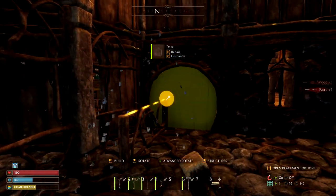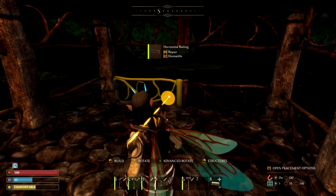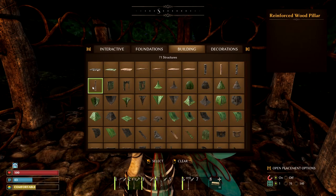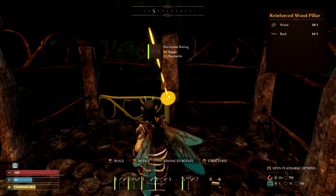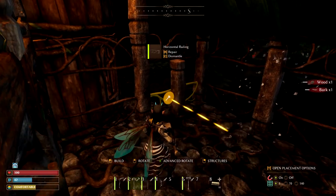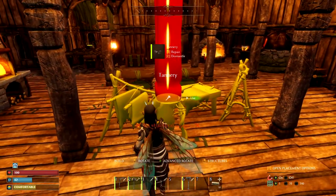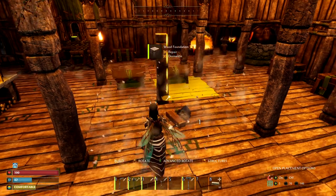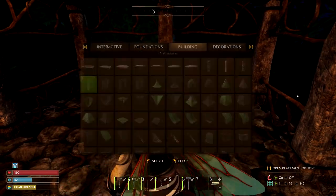There we go, just like that. Maybe another reinforced beam in the center here just to kind of finish this part up. Now let's grab that tannery and see if it goes in here alright. Hopefully it does. If we get this out of the middle of the room, I can move all of our crafting stations from the other side down into here.